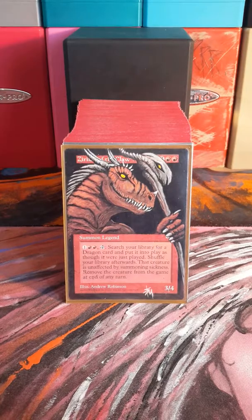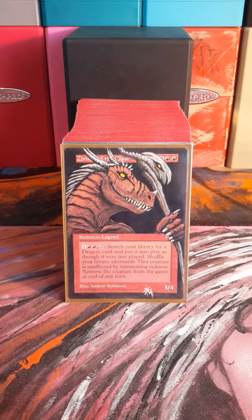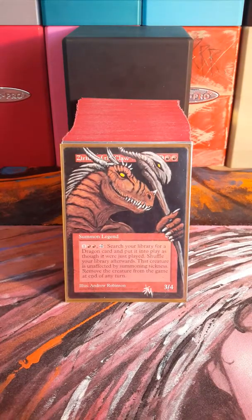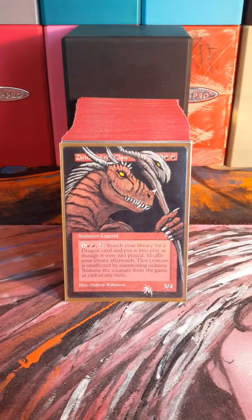Hey guys, it's Steve for Collector Mania here doing my mono red deck tech in my series of 32. This is Zeriland of the Claw — I'm not really sure how to pronounce his name fully. Probably one of the best dragon tribal commanders out there. He basically lets you tap three, colorless into red, and then search your library for pretty much any dragon and put it on the battlefield, and there are a lot of ways to exploit that.